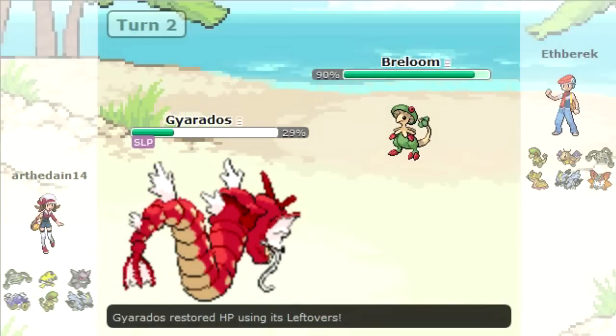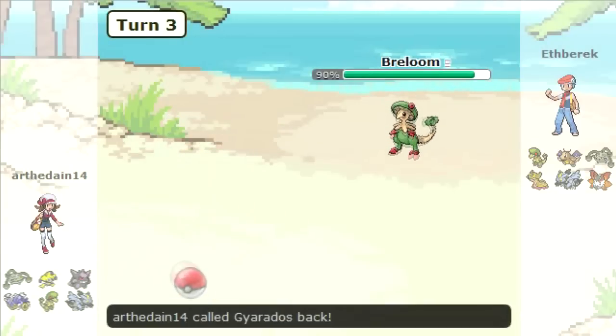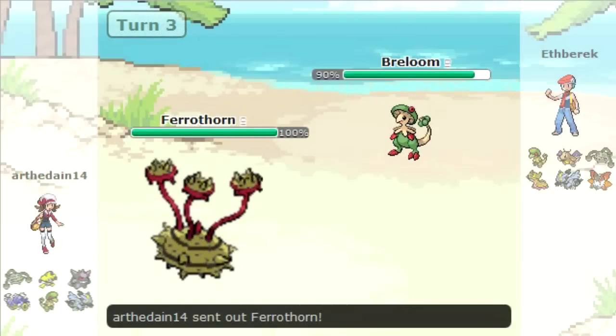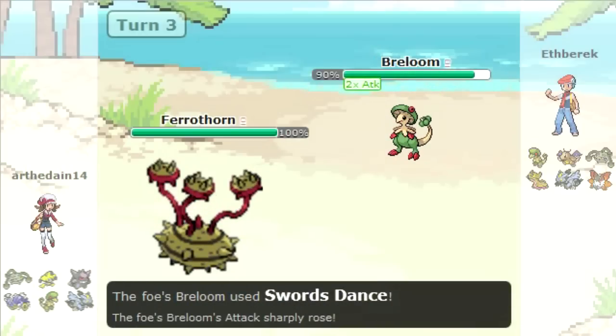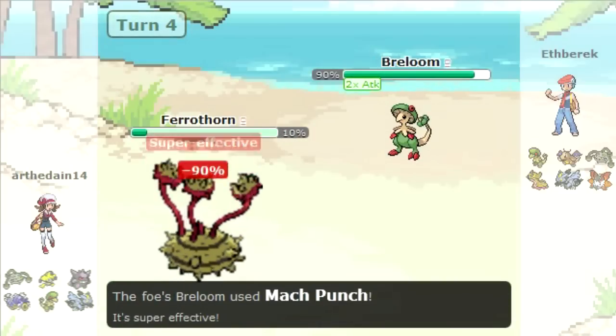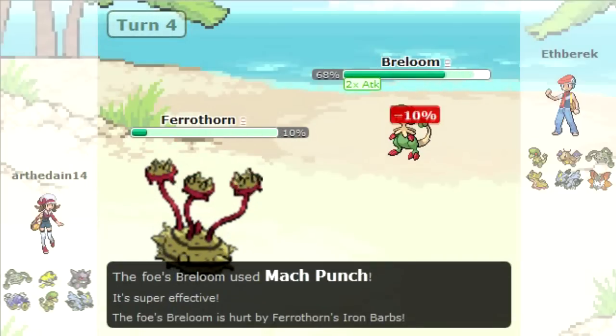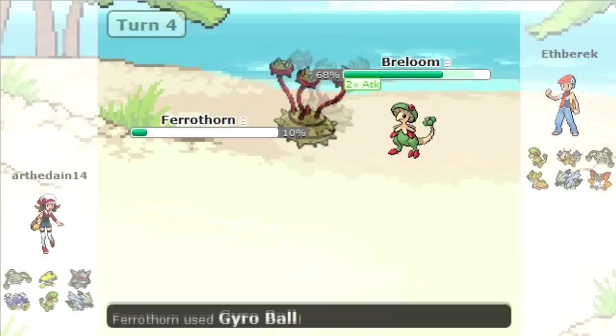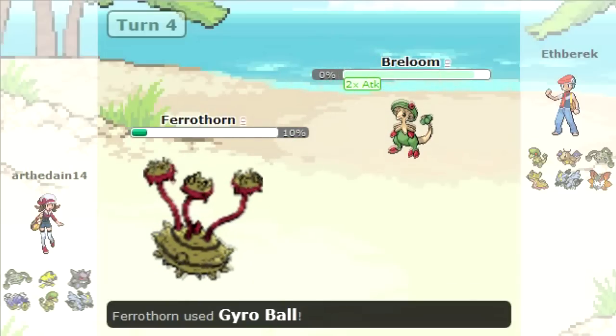He sees how much damage that's doing, so he's probably going to want to switch out. He goes to his Ferrothorn to resist that. I predicted the switch — I knew he'd want to salvage his Gyarados — so I go for a Swords Dance. Then I hit him with a Mach Punch which wrecks his Ferrothorn pretty good, though it doesn't quite kill.